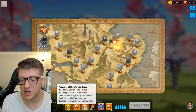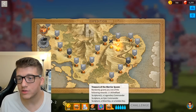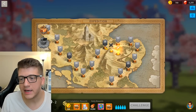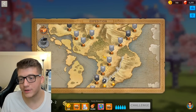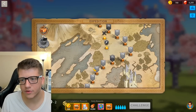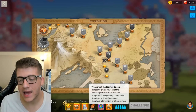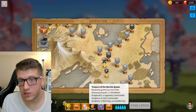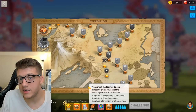You get one reward for your first completion and then one every single day after you finish that event. I believe this starts around level 30 and goes every 10 levels up to level 70. This gives you Treasure of the Warrior Queen daily — huge if you're working on Ethelfleda — or silver keys otherwise, which are useful early but less so late.